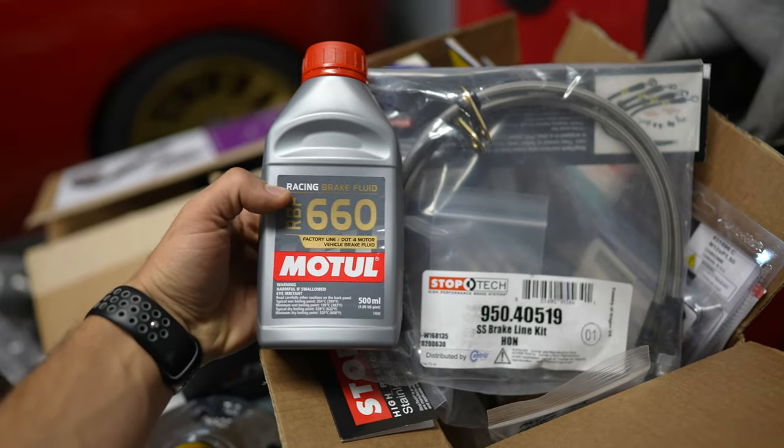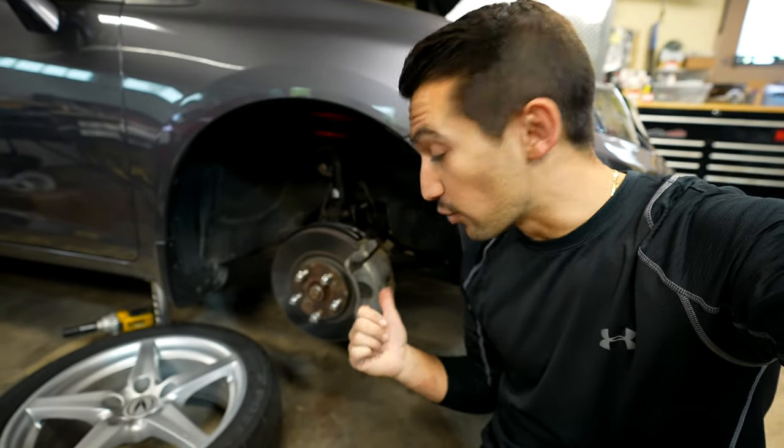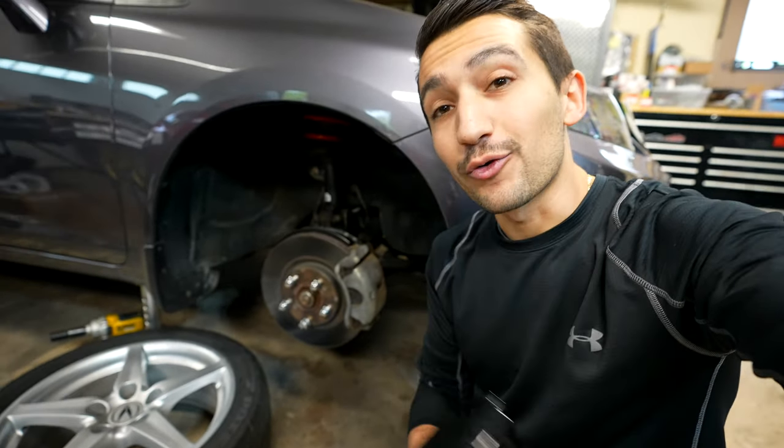When you upgrade any of these components, you'll be able to push it so that it can absorb or shed off more heat easier, which allows you to track your car and make it reliable. Before replacing the entire braking system, you'd be surprised how much better replacing your stainless lines and brake fluid does for your braking system. If you want even more than that, you can upgrade the factory one-piston slider caliper for a fixed four-piston big brake kit. This is going to utilize a bigger rotor, bigger pads, and a larger caliper, giving you more braking pressure, higher thermal capacity, and better braking performance all around.